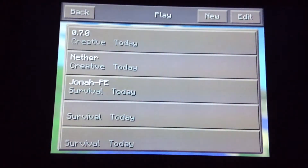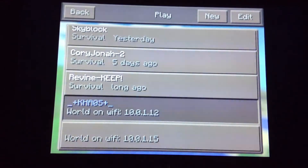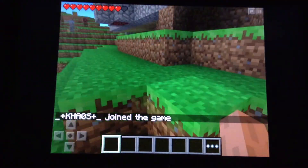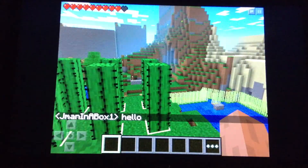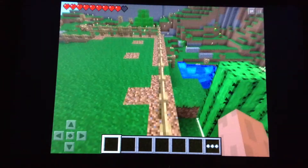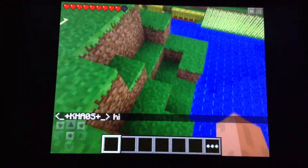Before you quit the title, if you want to join a local Wi-Fi game, it's all the way at the bottom in blue. So if we tap on that, let it load — alright, and here we are. Let's go find him. I think he's this way. Hi! There he is.